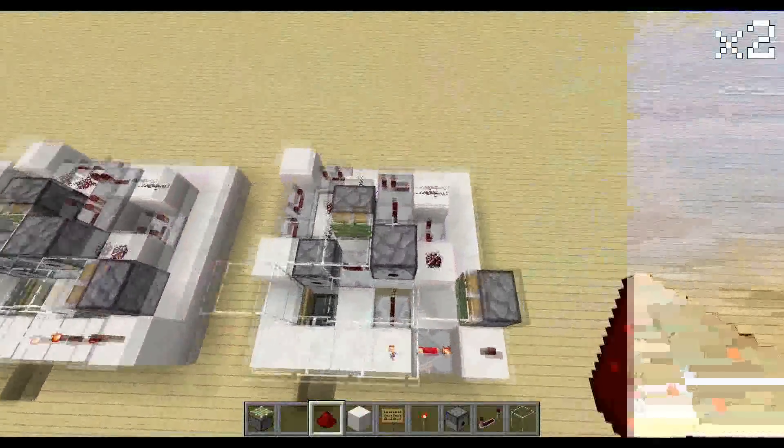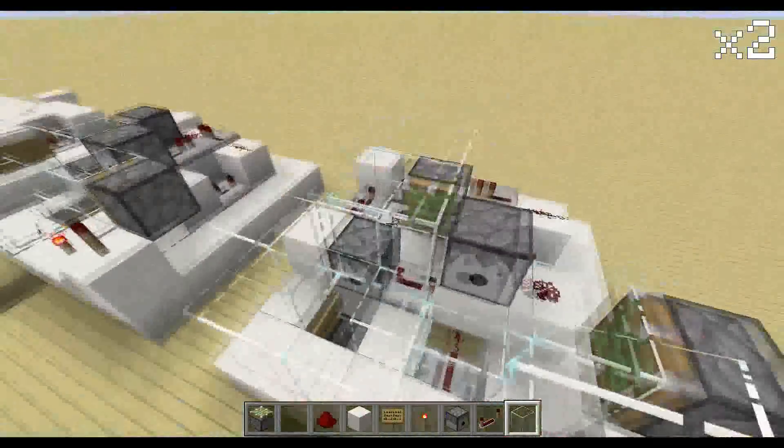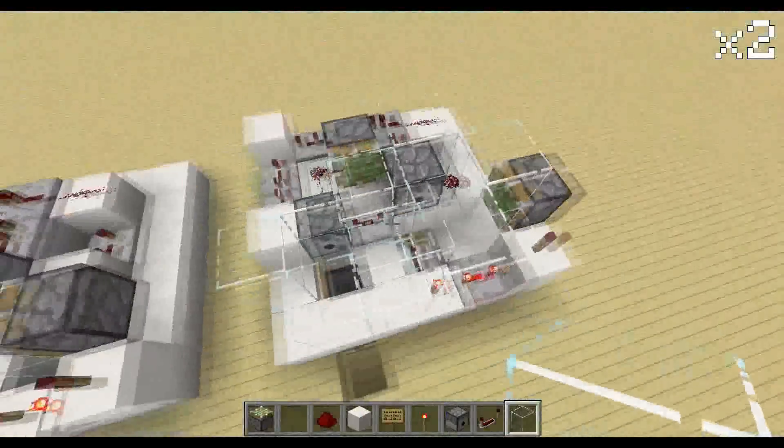For the final layer we just need to cover up these places with some glass — that's where our cows jump up and down.